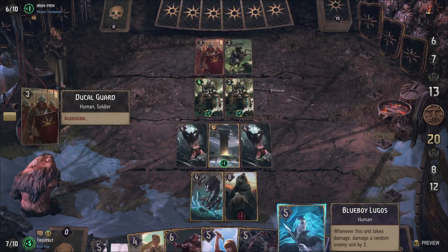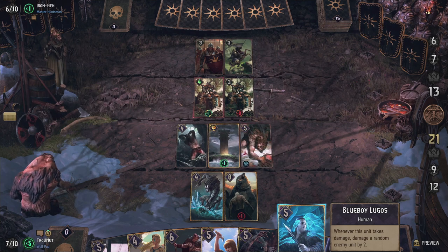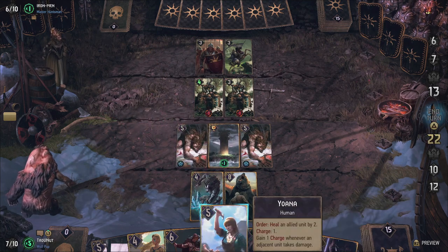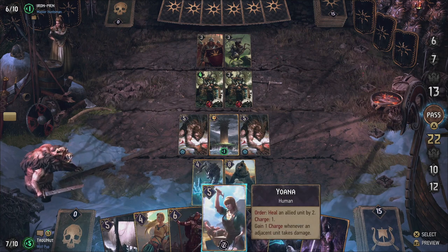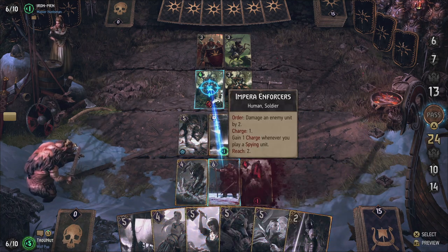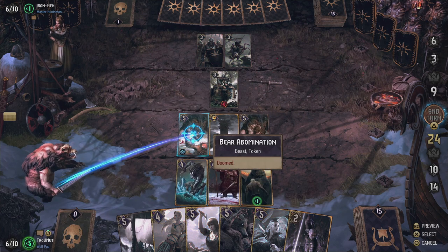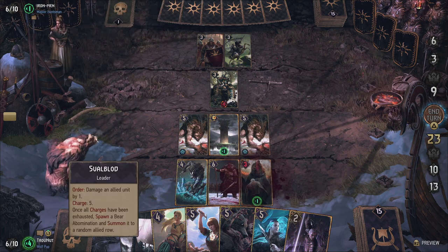Crimson Curse re-adds a Skalige-specific mechanic: Berserk. Berserk is an ability that triggers once the unit in question drops to half power or below, and their effects range from improving their original ability to transforming the unit entirely. Berserk changes how your opponent needs to handle your units as well — just damaging them is not enough, it just makes those units stronger. It forces your opponent to waste high-power attacks to kill certain units in one go to avoid triggering Berserk abilities.